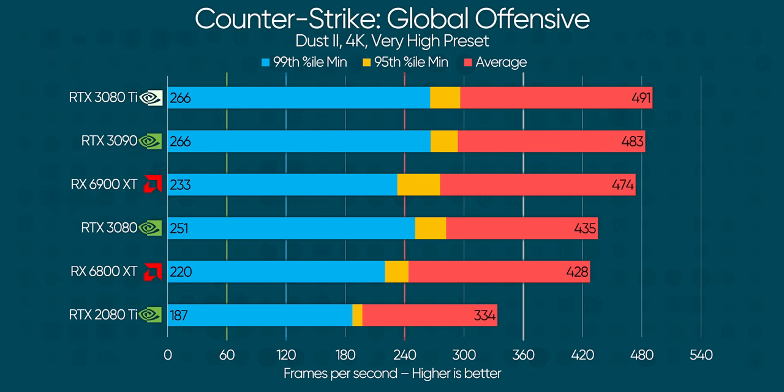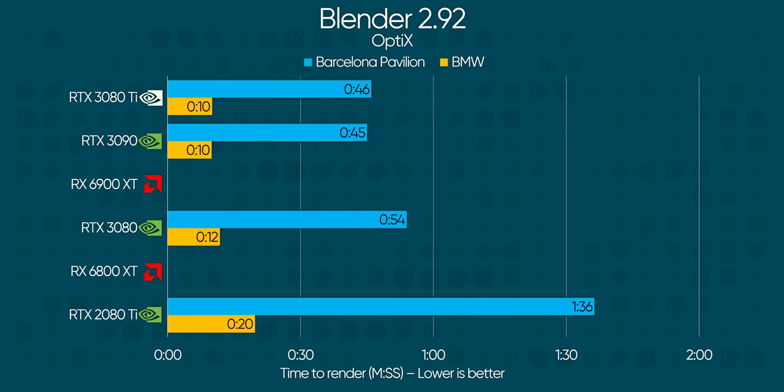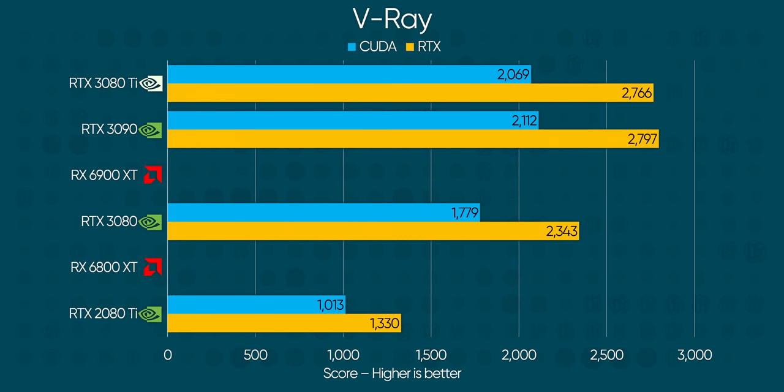It's basically an RTX 3090, except for the cut-down RAM. So what does the smaller frame buffer mean for productivity? Well, for the most part, not much. The RTX 3080 Ti continues to show off its 3090-like prowess with nearly identical render times in Blender in both the CUDA and Optix renderers, and the same thing in V-Ray, where we are still within that 2% range.